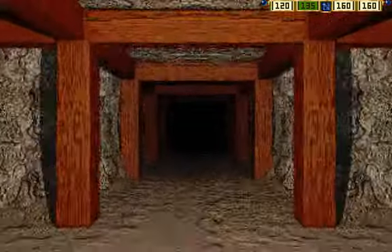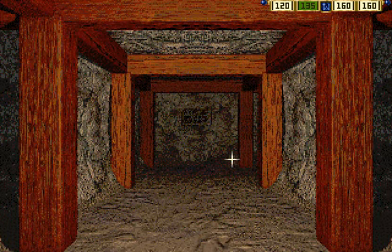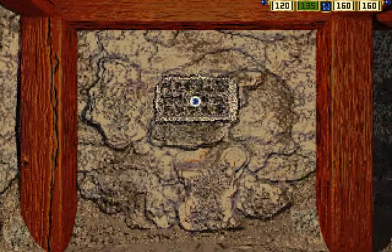Oh my God. Right. That's good. What does this say? Transfer portal selection device. Enigma. Do you know what that means? No. But the ancients had many wondrous ancients of the magic.